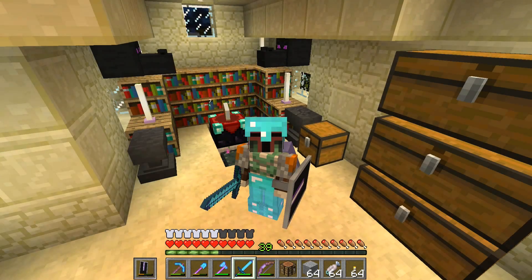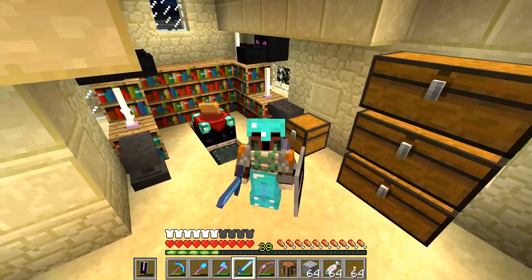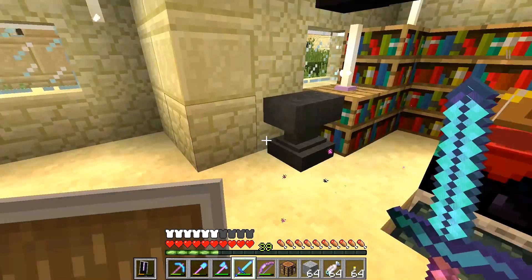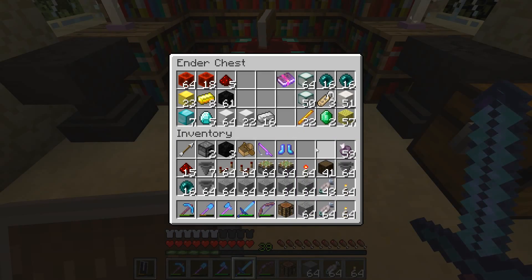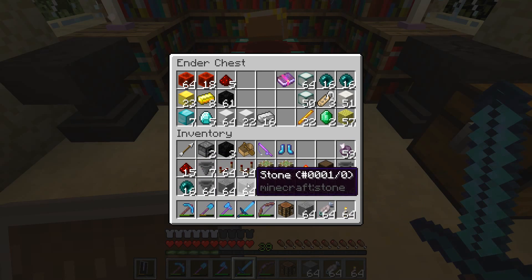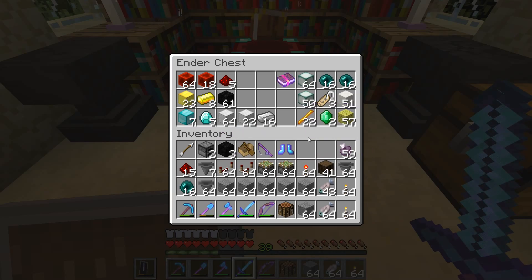Hello, welcome back to another Minecraft Let's Play with me, Trifon, your host for this little bit of craziness. So what are we going to be doing today? I've been flying around a lot looking for packed ice, which I've not found yet, so I'm kind of irritated about that. But with the exception of the chorus fruit, look at all the fun stuff we have in here - we've got stone, some pistons, some coal and a furnace.